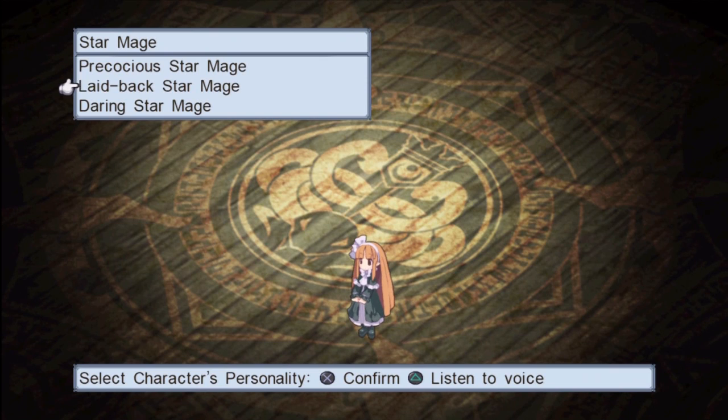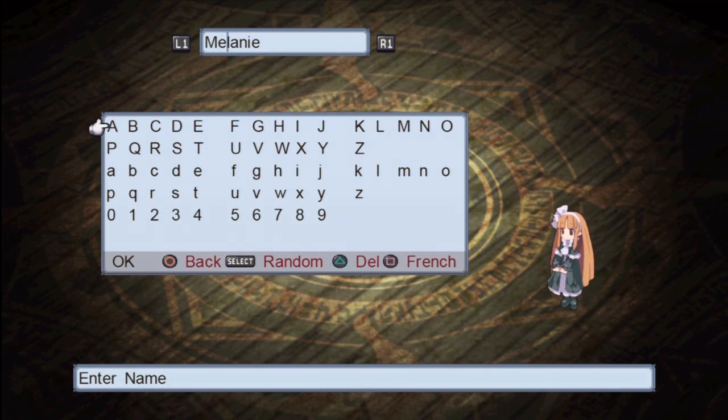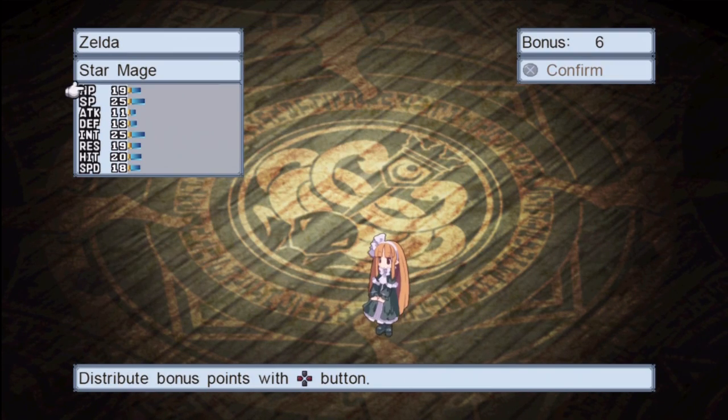I'm reincarnating my Witch Doctor into a Star Mage, mainly to learn Star Magic — and then eventually she'll become my Professor. The reincarnation cost is getting pretty severe at this point. I have Din, Neiru, and Favor — and the new blonde-haired witch? I don't think any of you should be surprised what I named her.